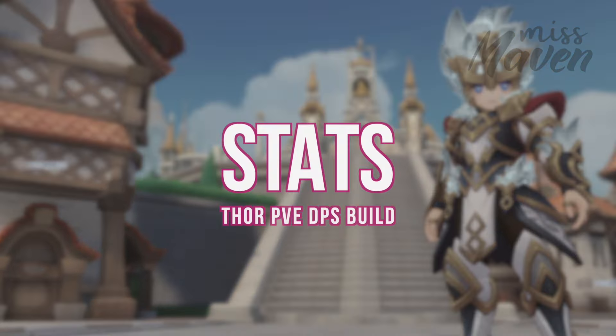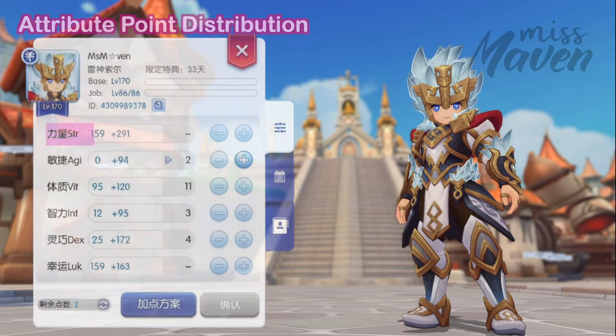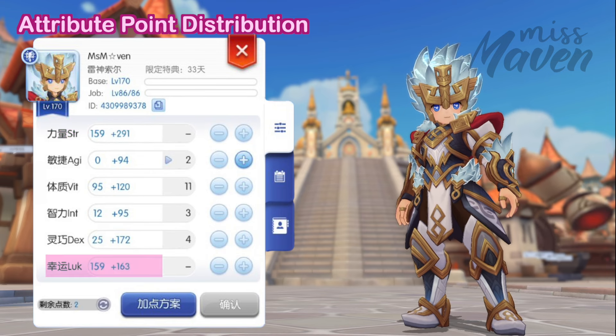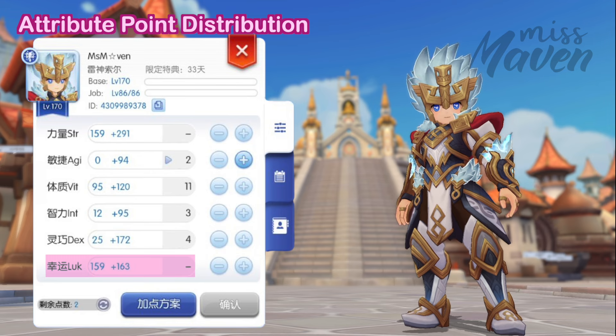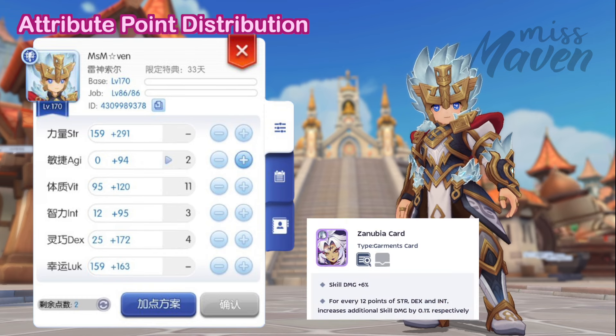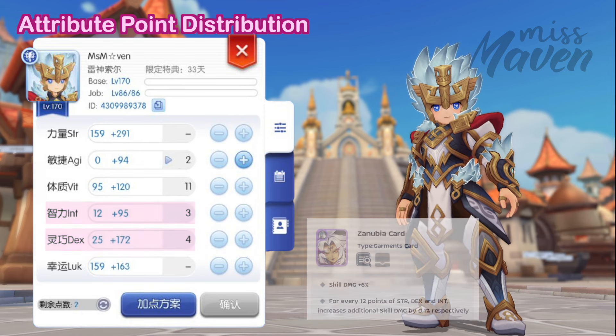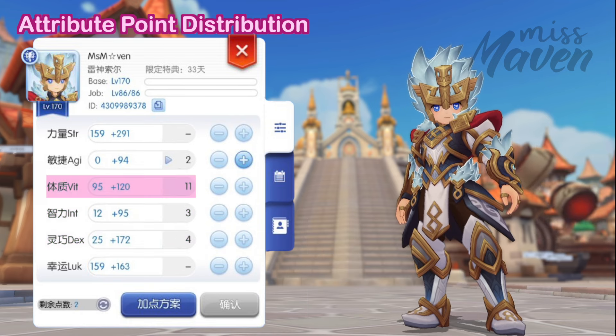First, for attribute point distribution, prioritize maximizing Strength for increasing physical attack and to boost the upper limit of Thor's damage fluctuation. Next, max out Luck as well, as it boosts the lower limit of Thor's damage fluctuation. As for the remaining attribute points, the allocation will largely depend on your chosen cards and gears. For example, if you are using a Zanubia card in your garment, then it's more beneficial to put extra points on DEX and INT to gain more skill damage. You may also want to put some points on VIT for a bit of survivability.